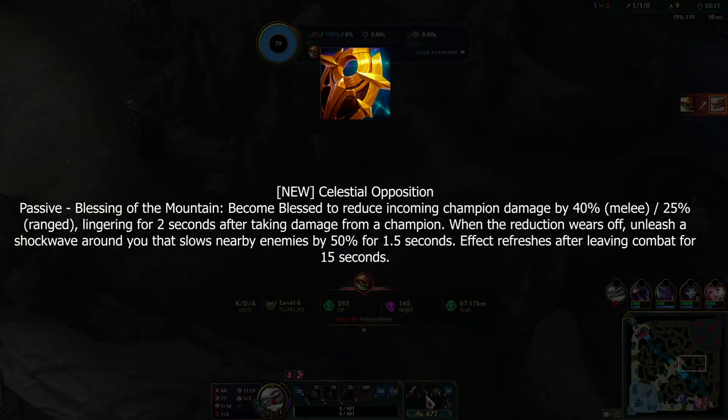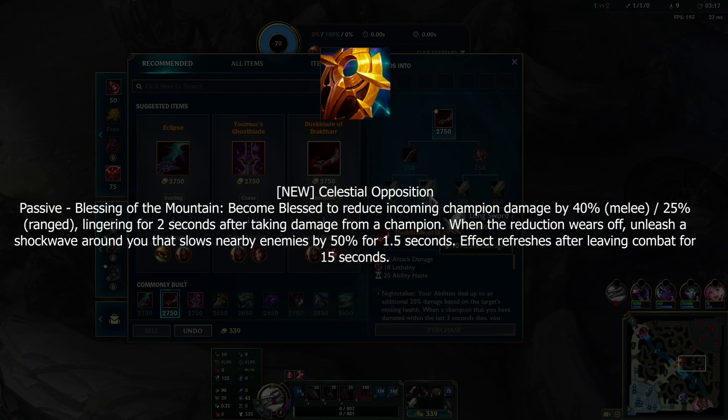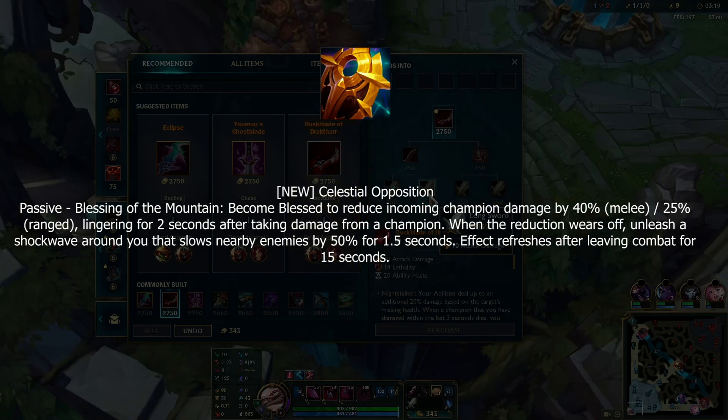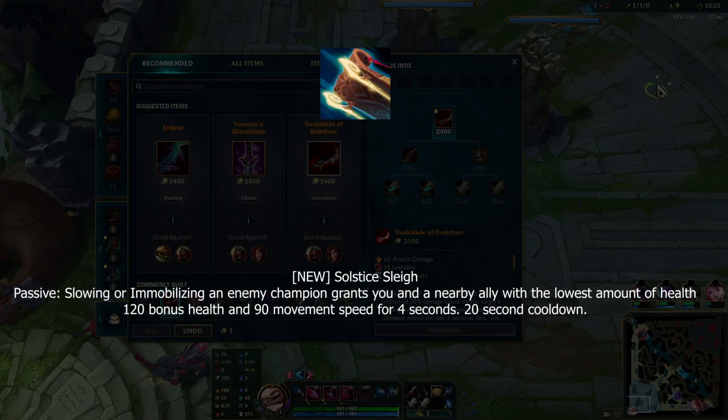First up is Celestial Opposition, which basically gives the old passive for Crown of the Shattered Queen — when you're out of combat you take reduced damage for two seconds after you take damage. It also has an additional passive where a shockwave comes out after those two seconds, good for tanks to slow enemies or for ranged supports to get away.